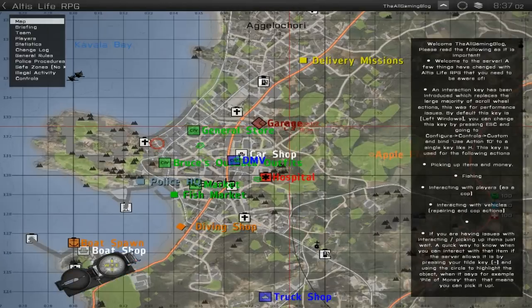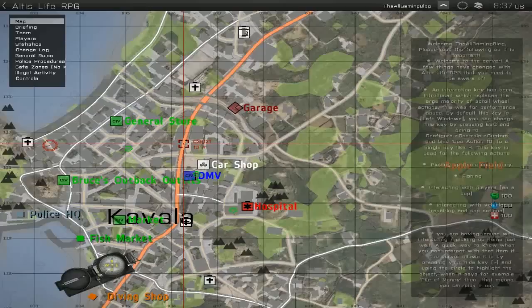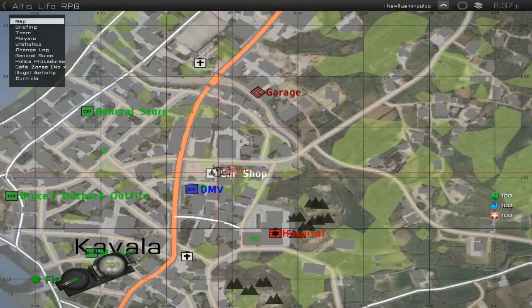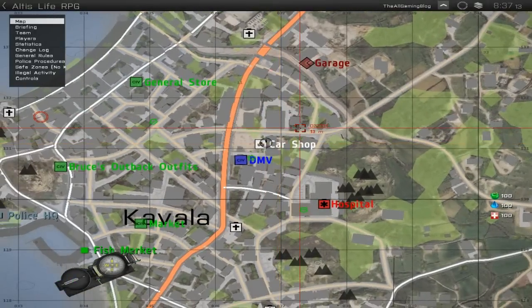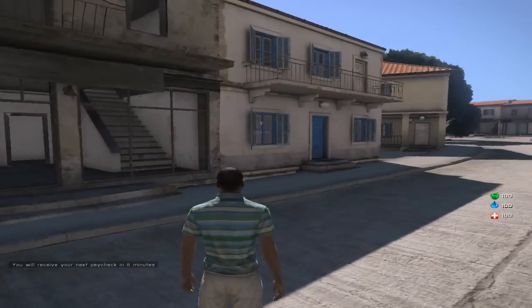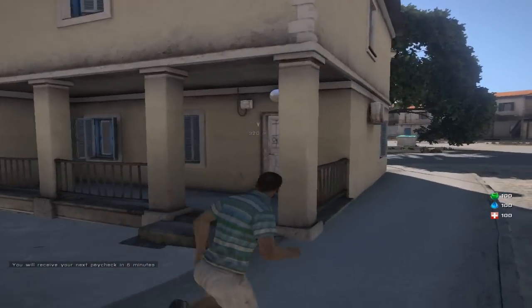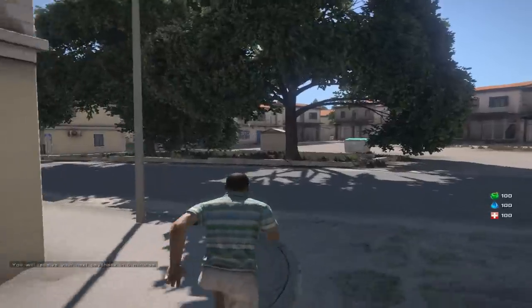Anywho, first things first when you start in game: you're going to start with some money, not as much as I have right now, but you will start with some. So what I suggest you do is go to a car shop. Put a waypoint on the mini map — press M to bring the map, then press and hold left shift and left click on wherever you want to go, and that will bring you to that place. Now I have a waypoint on my screen pointing 300 meters in that direction, to the car shop.